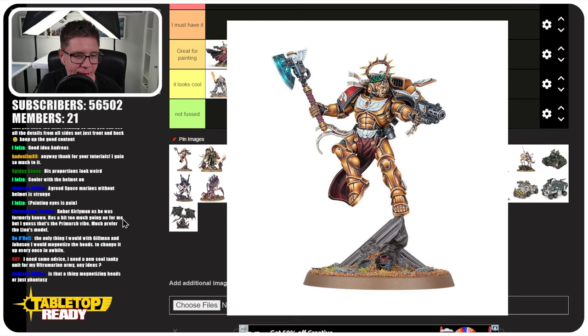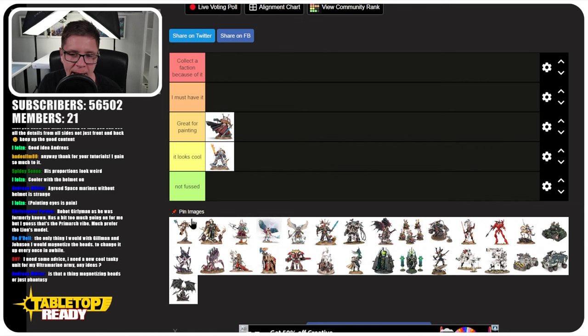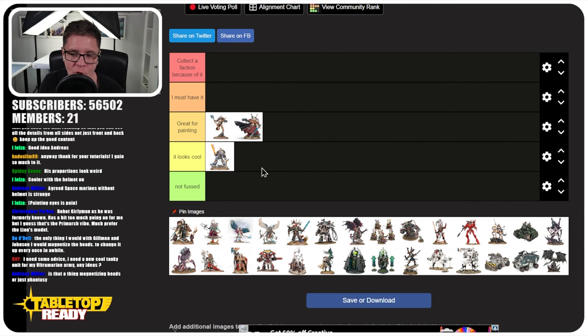Next up is Dante. I've done a painting tutorial for Dante and that's kind of what I wanted on here. He's definitely great for painting because of the non-metallic metal technique, and any painter would do well picking one up and giving that a go. A lot of Space Marine characters are like this — great for painting but not necessarily interesting enough that you need them, because they're so generic in their details.